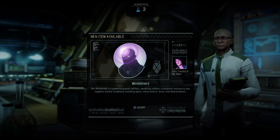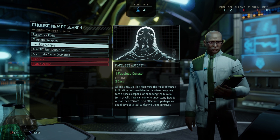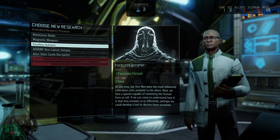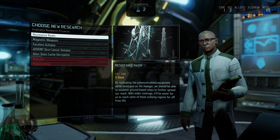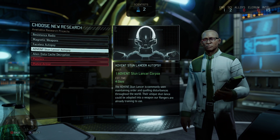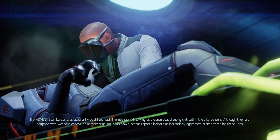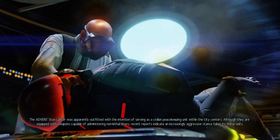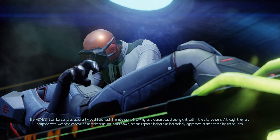Looking at available research: mind shield, resistance radio, mag weapons, the Faceless. I can't do resistance radio because I won't have an open space or power. Let's do the stunner corpse — the Advent Stun Lancer was outfitted as a civilian peacekeeping unit, equipped with non-lethal weapons, but recent reports indicate an increasingly aggressive stance from these units.